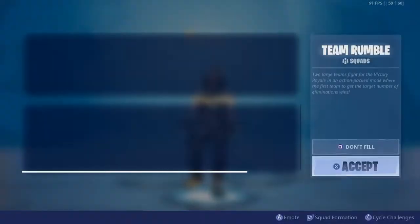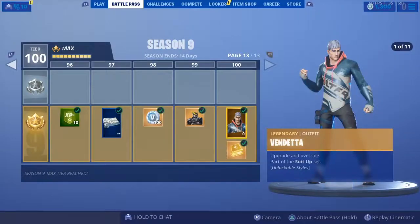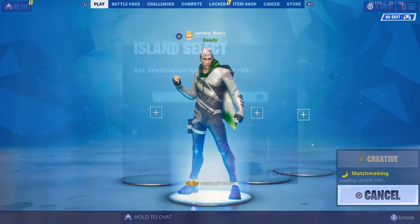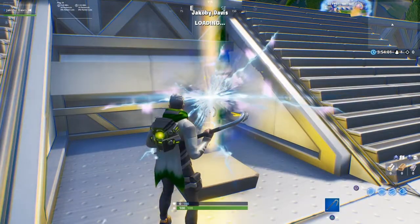Okay, so I'm gonna go and create really quick — Kevin Floating Island, creative ball spawners, play around with physics. I would love that. New Kevin Floating Island.